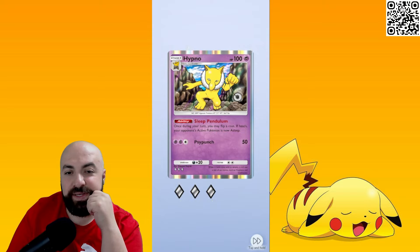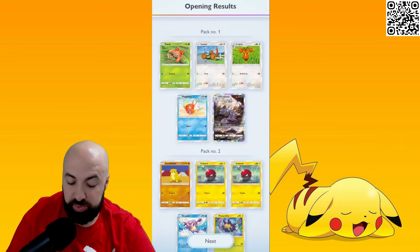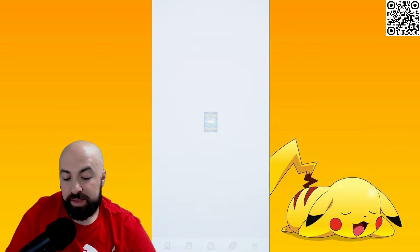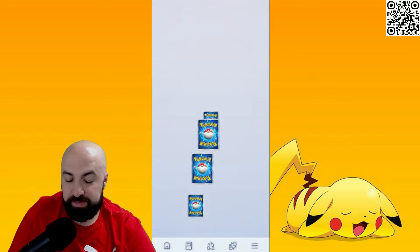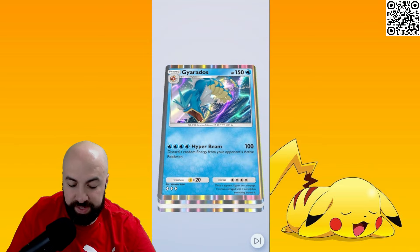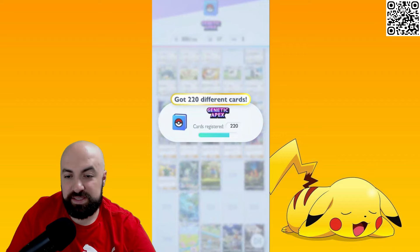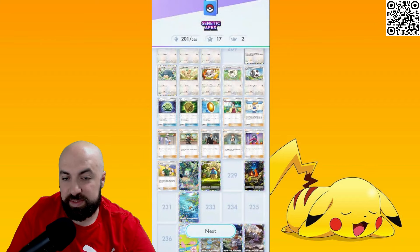Last pack — Hypno again, it's a Stage 2 Pokemon. Alright, now we open Mewtwo. I started opening Mewtwo from the beginning and that's how I got my three Pikachu EXes — one of which is a Crown Rare. Not bad! So if you're chasing something specific, check the link in the description to see what pack drops what Pokemon.